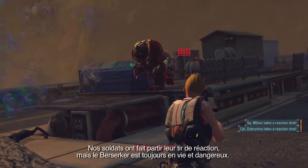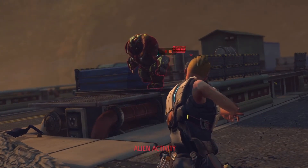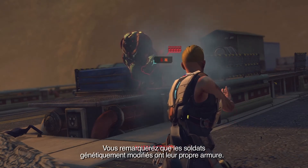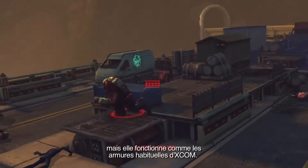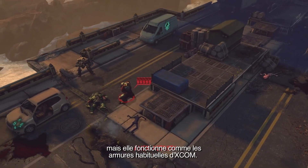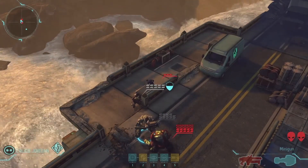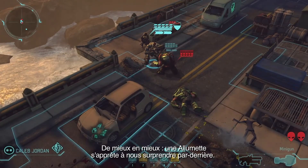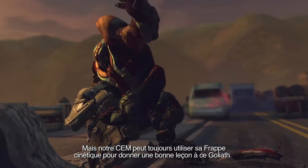So our soldiers take their reaction shots, but the Berserker is still alive and dangerous. You'll notice that XCOM's Genemod soldiers have their own unique armor style — this gives them a distinctive look on the battlefield, but it works the same way as the rest of XCOM's armor technology. So a Thin Man is going to drop in behind us — worse and worse. But our mech can still use his Kinetic Strike Module and teach this Berserker a lesson.